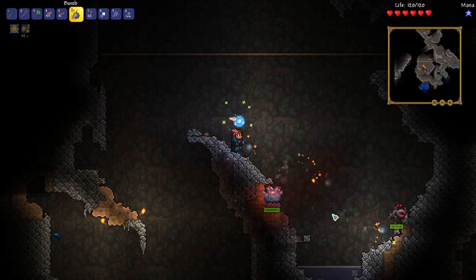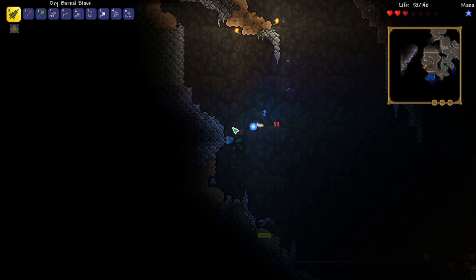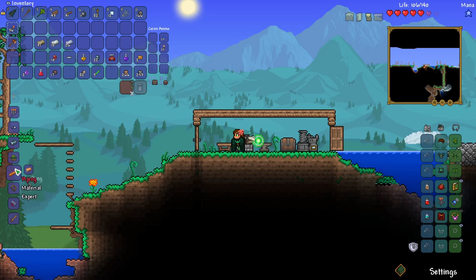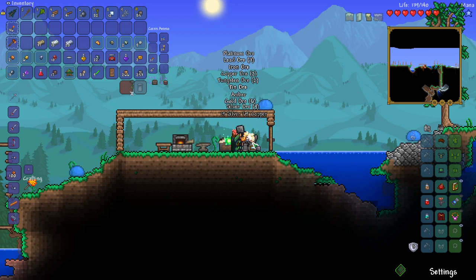It looks like we were only doing like one damage to these enemies. One thing we could do is put a bunch of bombs down here to get them out of the area — that works out, and we can grab our life crystal. We actually have enough for the druidic altar now — it's just wood and platinum bars. So let's craft that. We can kind of extend our house a little bit, and now we can put all of our silt into this and get some materials.